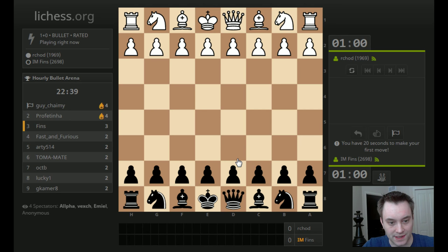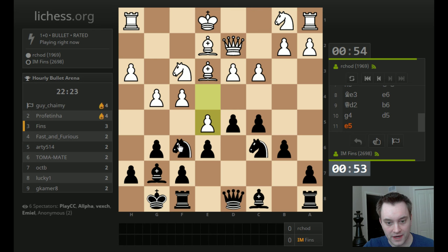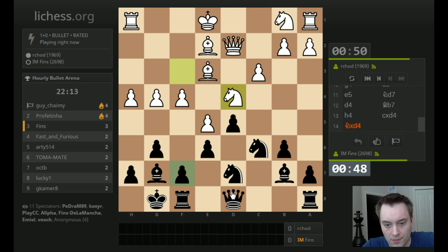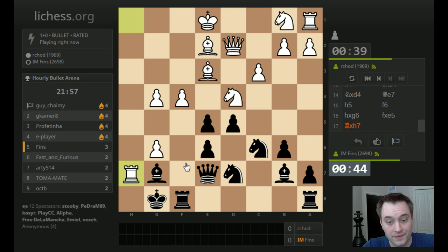Our next opponent is 1969. Let's mix it up — let's play a Modern, transposing into like a closed Sicilian position. I'm going to try to play for D5 and maybe try to smother them with D4 eventually. White's spending a lot of time on pawn moves. Their Queen looks a little misplaced on that current square. I want to open the center — I want to get an F6 so I can go after that E5 pawn. I'm going to take here and let them take on H7 if they want, because that actually blocks their attack a bit.